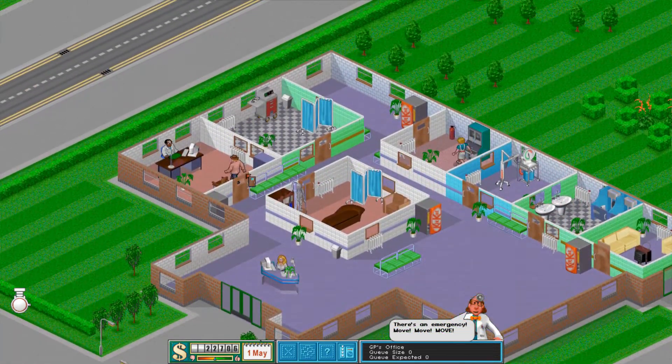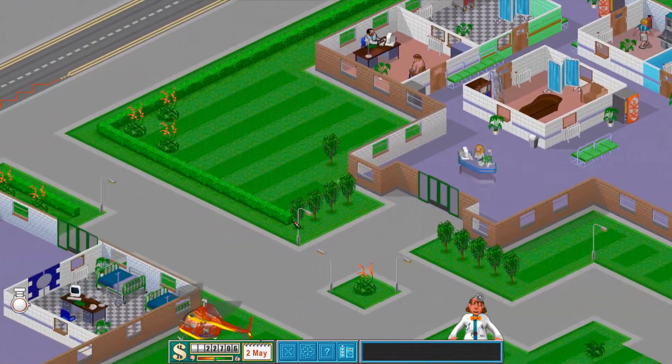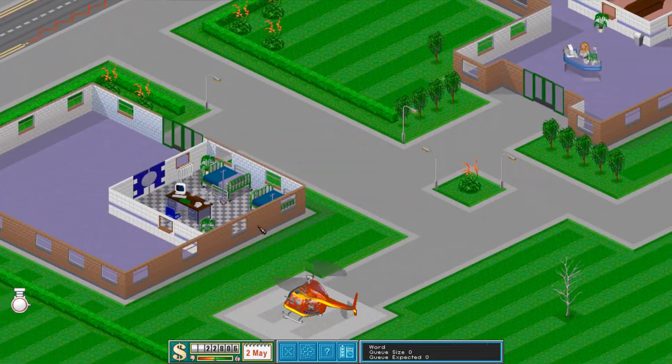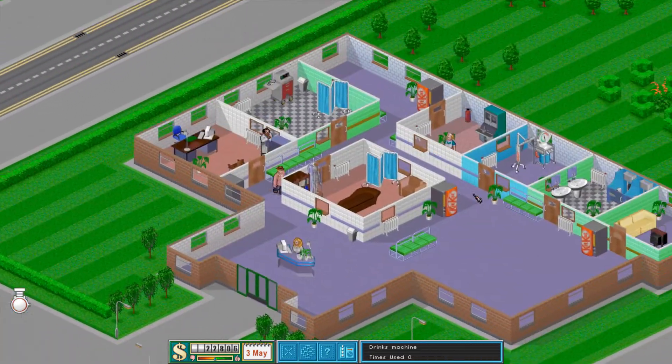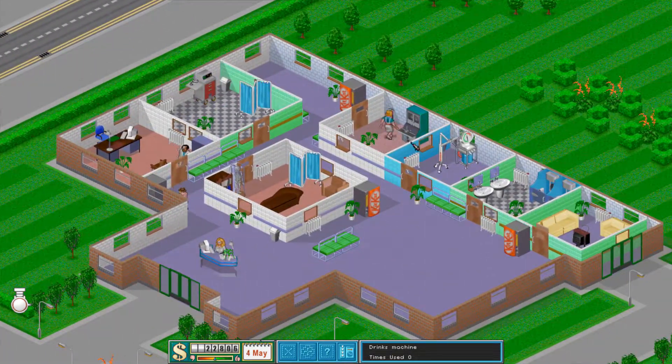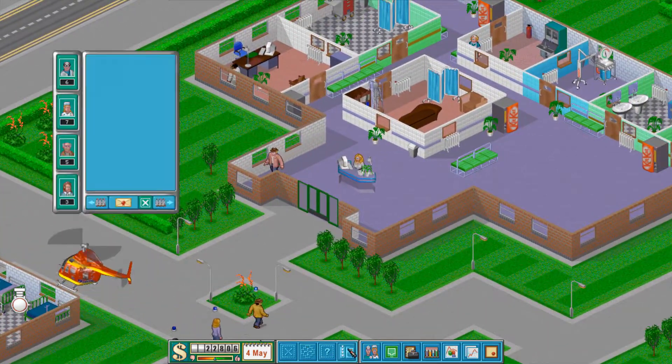Alright everyone, we are back. We have the basic setup right here. I think I did a pretty good job. We have a ward over here. I want to make a surgeon room over here as well. Where is our nurse? We need to hire another nurse.